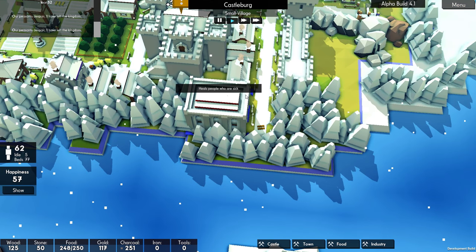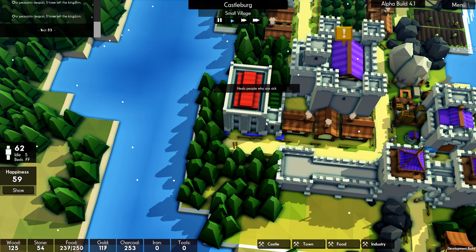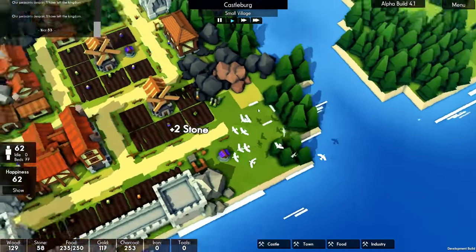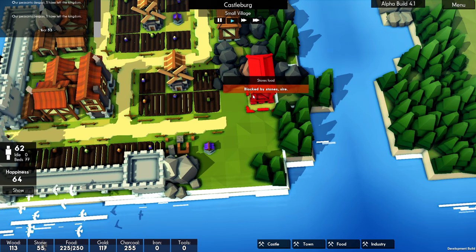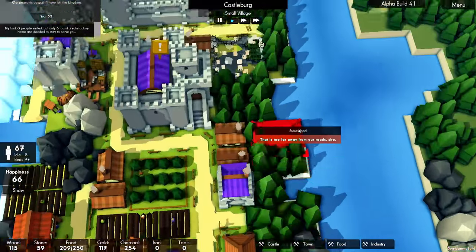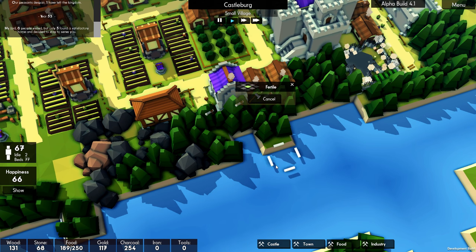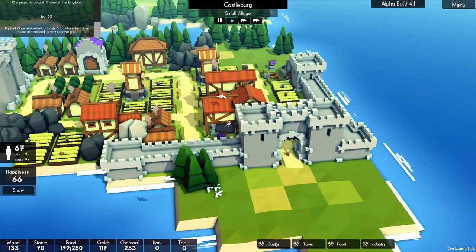Let's go ahead and pop this hospital in. There we go — we can now place our hospital. That'll help us from any future plagues. How are we doing for food? We're actually doing okay for food. The problem is we're not storing enough food, I would say — that would be the biggest issue for us right now. So I'm thinking of having another small granary just about here.